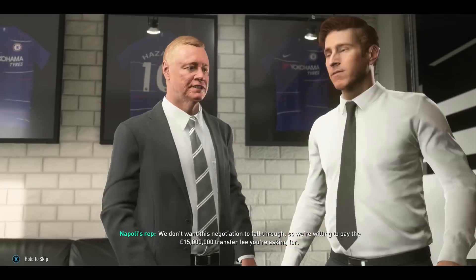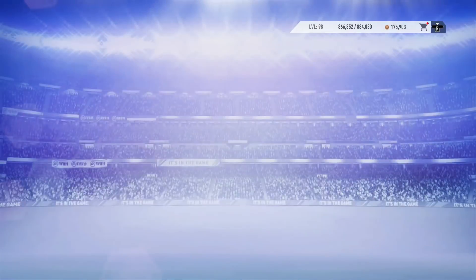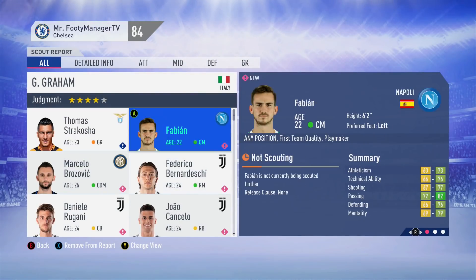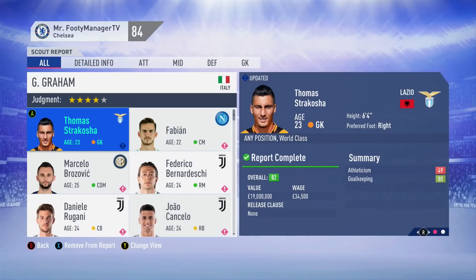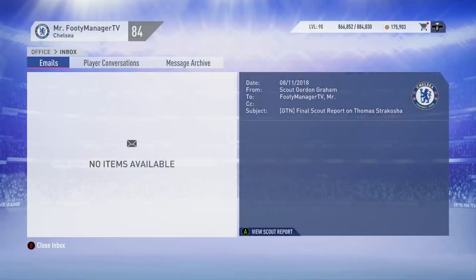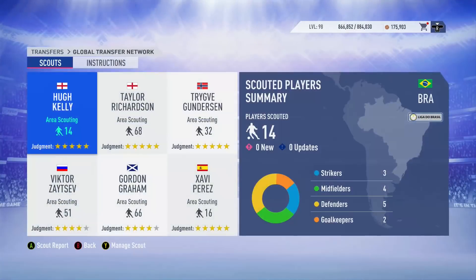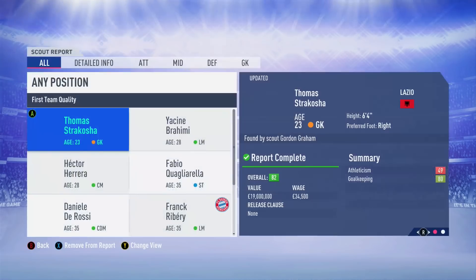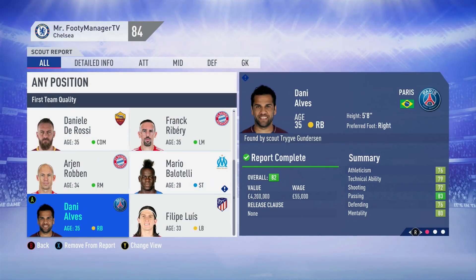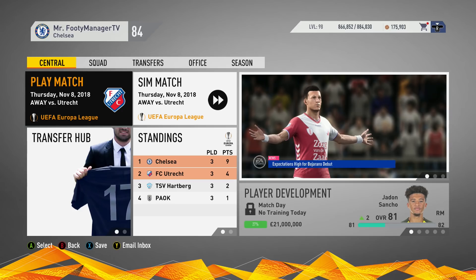We got a random offer for Olivier Giroud - we don't really see a future for him at the club, so we get 15 million. When we get into next season we'll definitely be looking for another striker, as Higuain is only on loan like Kovacic. A good result there overall.